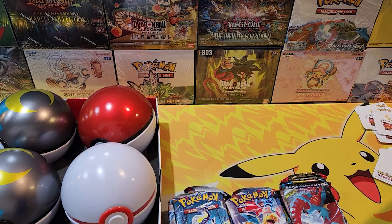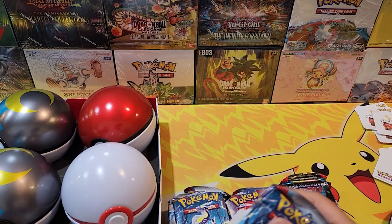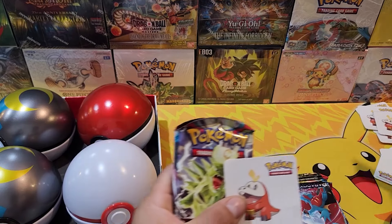Twilight Masquerade seems to be the hardest one to get right now and it's pretty expensive. We were actually hoping for Twilight Masquerade in these tins, but that's not the case. And we're getting more stickers with these.